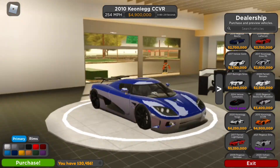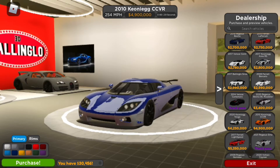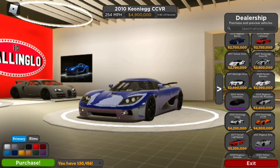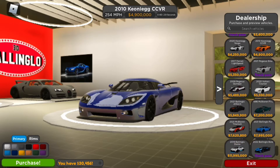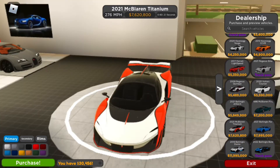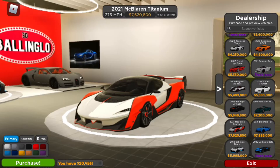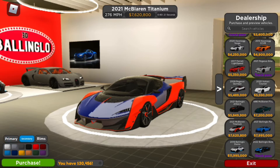Here's another new car, the Koenigsegg CCXR. It goes 254 miles an hour and it accelerates 0-60 in 2.9 seconds and it's almost $5 million. Here's the car we've all been waiting for, the new McLaren Sabre. It's $7,600,000, goes 276 miles an hour and 0-60 in 2.1 seconds.